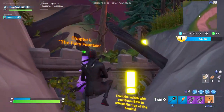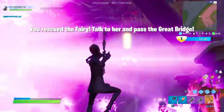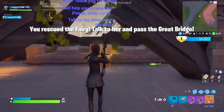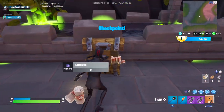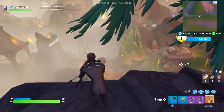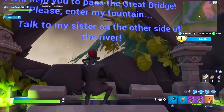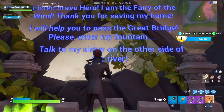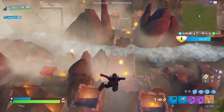It says shoot the switch - the switch is just there to my right. You can open this up if you want. As soon as you get to the other side of the bridge there is a launch pad there, so make sure you hit that and you will come through to the wastelands.